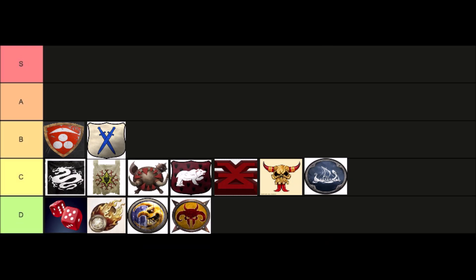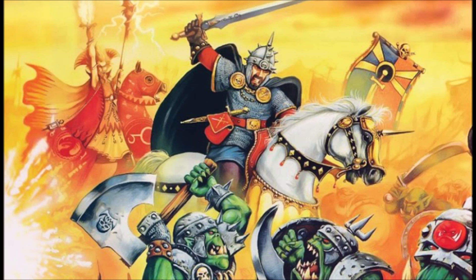Next up in B tier I've placed the Dogs of War. With cheaper giants, cheaper light cavalry, and cheaper pikemen, the Dogs of War have benefited from some price reductions this year. Although in my opinion the pikemen are still the weak link in the army, at least you're not wasting too many points on them. The Dogs of War have many other viable units around which you can build your army, and remain a very popular army that is both fun to play with and play against.